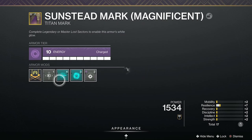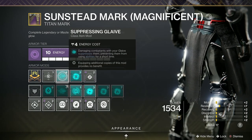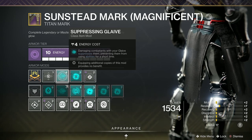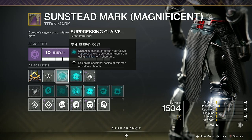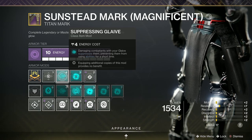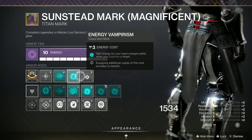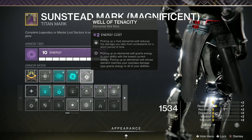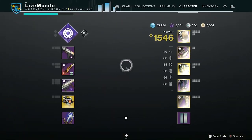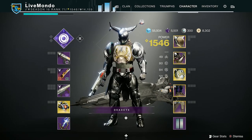The class mark is where it gets important. I've got Energy Vampirism — I gain energy from my least charged ability when I suppress a target — and Suppressing Glaive. Suppressing Glaive works on the melee part of it as well, and even if you kill the add — so if it's a red bar and you kill it with one hit — it still classes as suppressed. So kills with the Glaive basically give you your energy back.